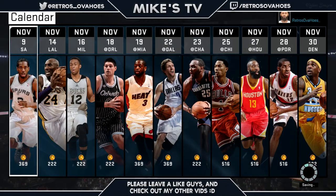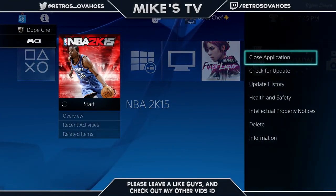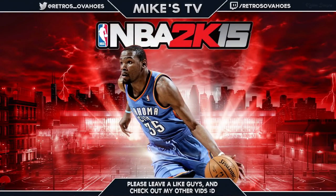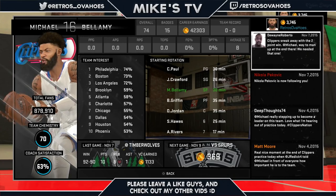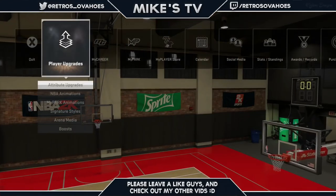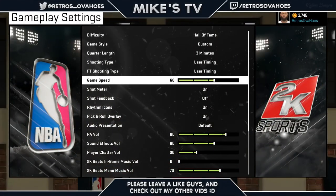After the sim game you don't want to go to Start and Quit - don't do that. You want to press the PS home button, go to Options, then Close Application. Then go right back into NBA 2K15 and load up your MyCareer player. To confirm the glitch is still working, go to Options, Gameplay Settings - you can see Hall of Fame is still there, three minutes, game speed 60 is still there. If you did a sim game you can go back to the game and it will be simmed, so it works.